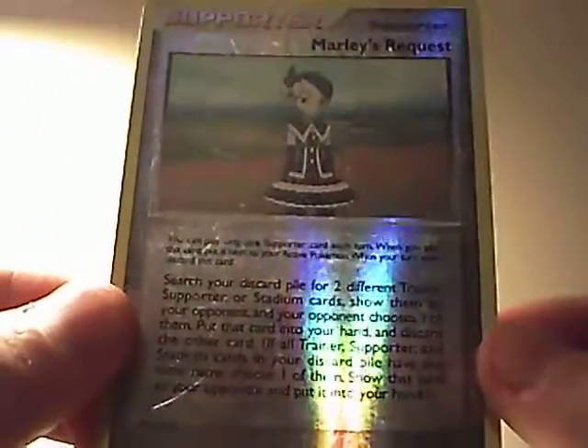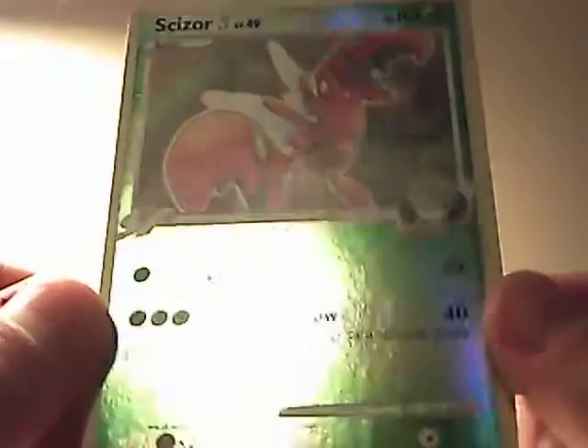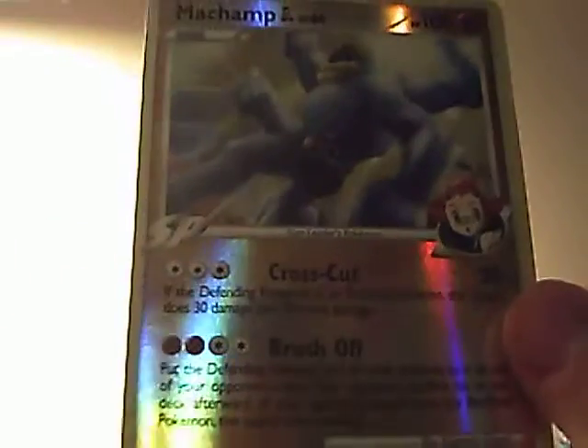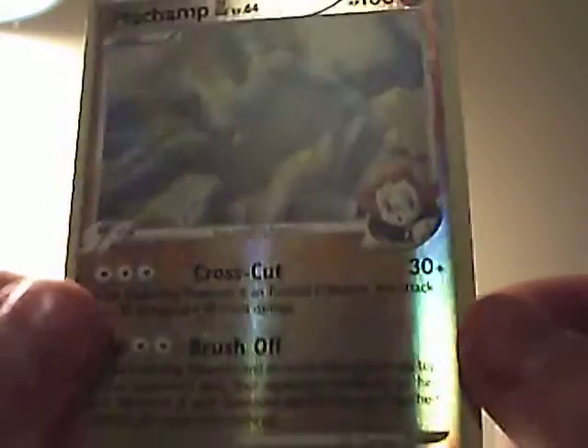I'm going to start off with a Wiley's Request Reverse, and that's from Stormfront — pretty cool reverse. Electro-G, and that's from Rising Rivals. Cheezor, Rising Rivals — pretty cool. Machamp from Rising Rivals — pretty cool.